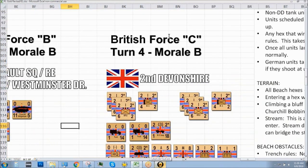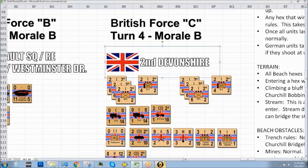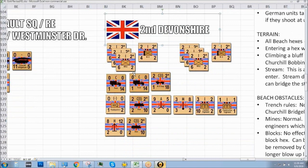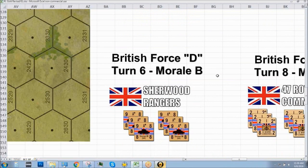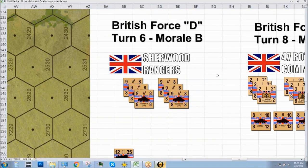On Turn 4 — two turns after that — we have British Force C. This is the second line battalion: 2nd Devonshire. It's exactly like the first two battalions, except it comes on Turn 4 and is split between the two sectors. Force D is your DD Shermans. These guys land a little differently than other units — they have a slim possibility of sinking, unlike the Americans at Omaha who are probably going to sink. Once they land, they can actually move a little bit.